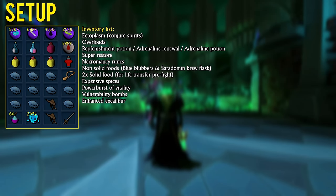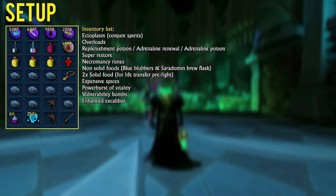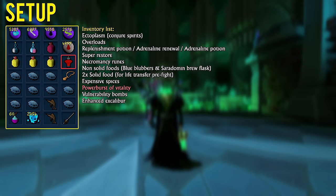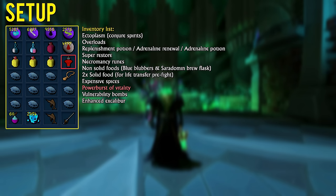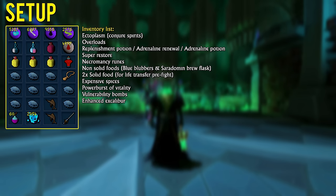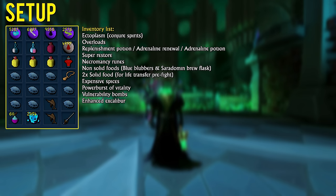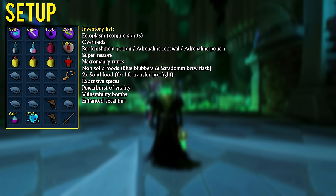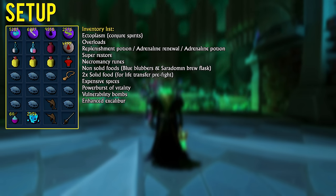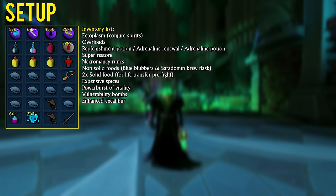In your inventory, bring your usual necromancy items such as runes, ectoplasm, potions and so on. A key item is the red potion called a Power Burst of Vitality, which effectively reduces damage by 50% to help in the final phase. You should only bring two pieces of solid food used before the fight starts. Instead, use non-solid food that doesn't drain your adrenaline, such as blue or green blubber jellyfish and Saradomin brew flasks. Lowering your adrenaline during the Raziel fight is deadly and hurts you more than it benefits you.